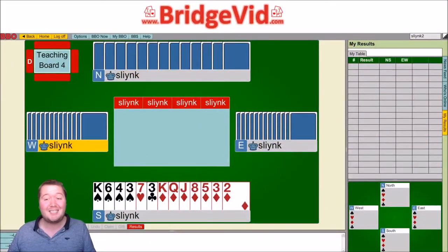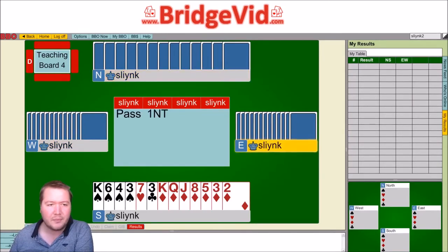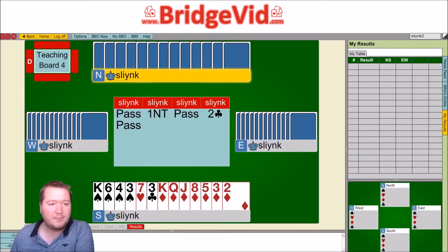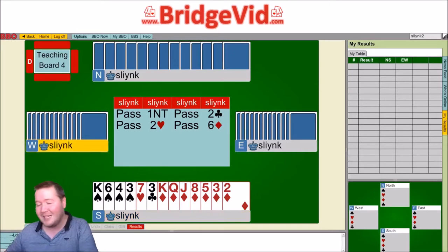So you pick up this 7-4-9 count with really good diamonds, and it goes pass, and your partner opens a strong no trump. They started with two clubs, and partner bid two hearts. Feeling that he had slam potential, he jumped straight to six diamonds. That's one way to evaluate your potential — just bid there.